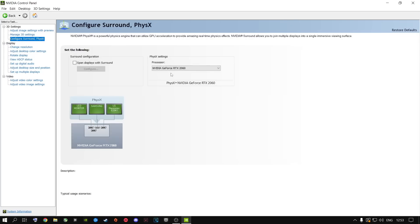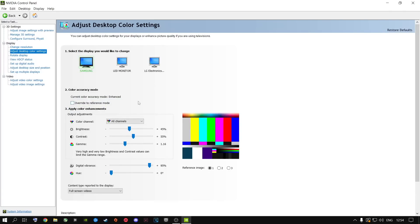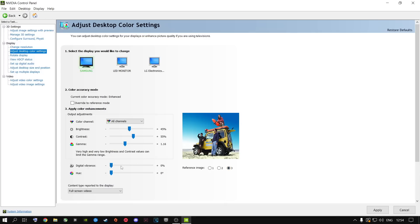Once done, go to Configure Surround PhysX and make sure you have your dedicated GPU selected — not Auto Select, not CPU, your dedicated graphics card — and apply. Then go to Adjust Desktop Color Settings. These are the best settings for Warzone 2 Season 2 and Modern Warfare 2 Season 2. I have Digital Vibrance at 95, which makes the colors pop much more in the game. Click Image 3, move the slider all the way down until your screen goes black and white, then move it back up until it looks good for your eyes. Mine is at 95 — that's my sweet spot. Apply these settings.